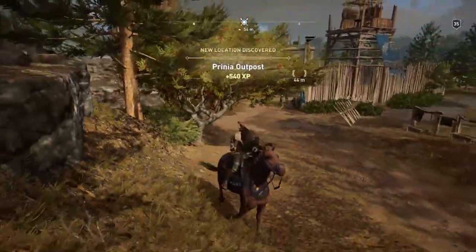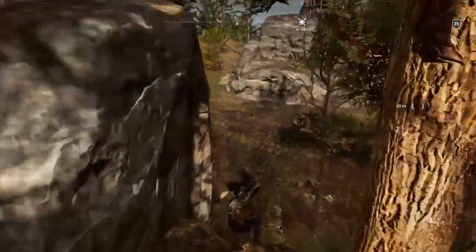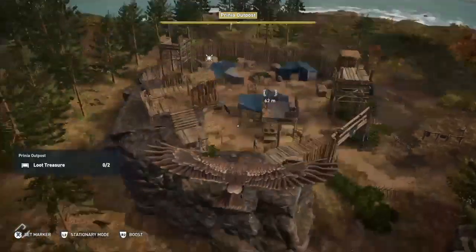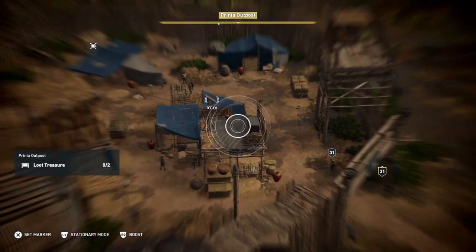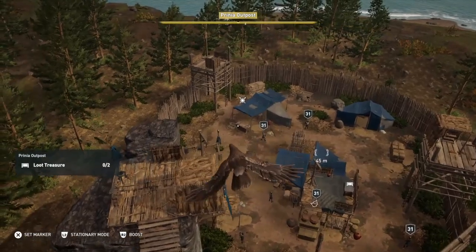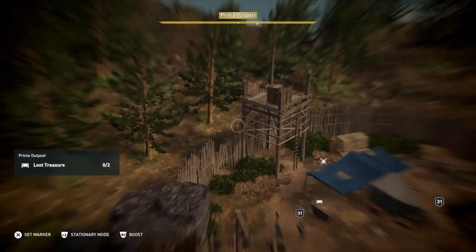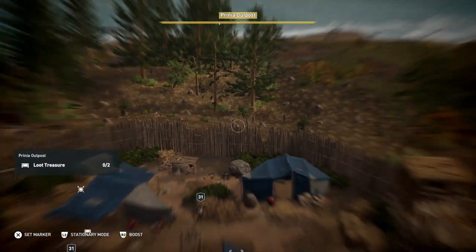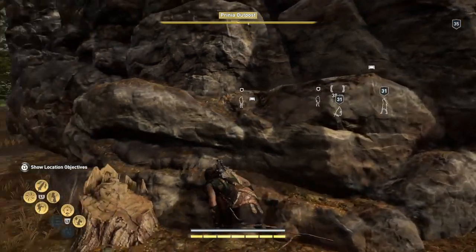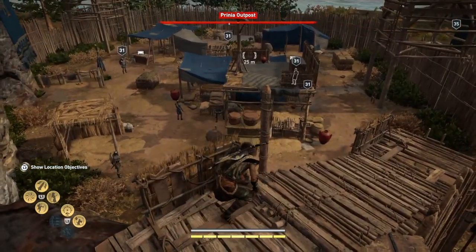Then we'll be going somewhere else. So here we go - here is Prenia Outpost. We've got to find two treasures, that's all. There were bad guys around but the way this one's set up it's really hard to do this without getting into a fight - I didn't see an easy way.